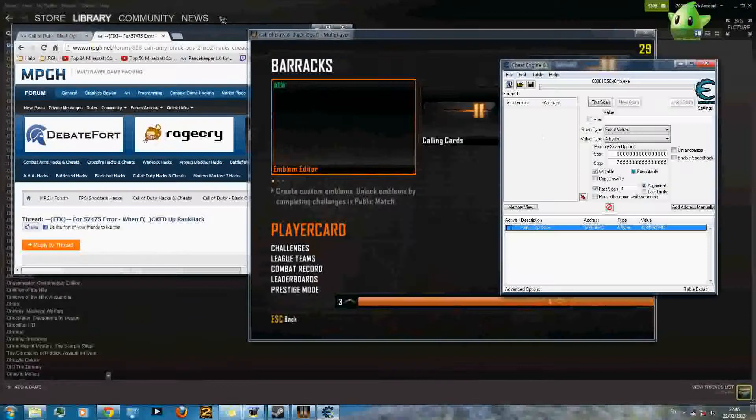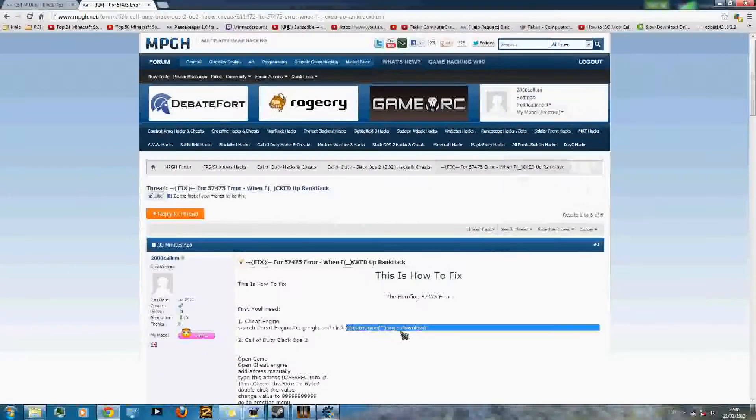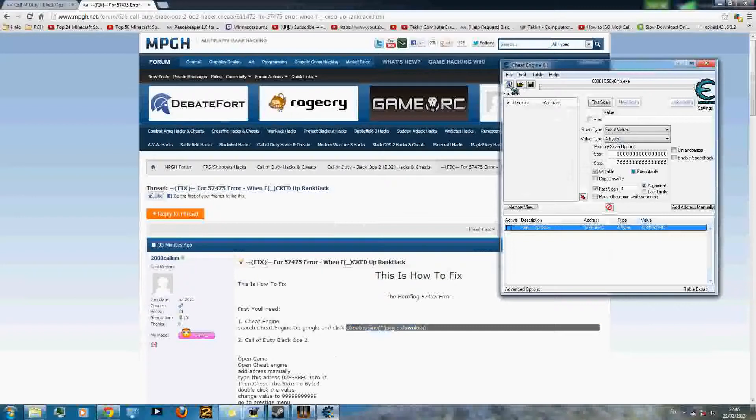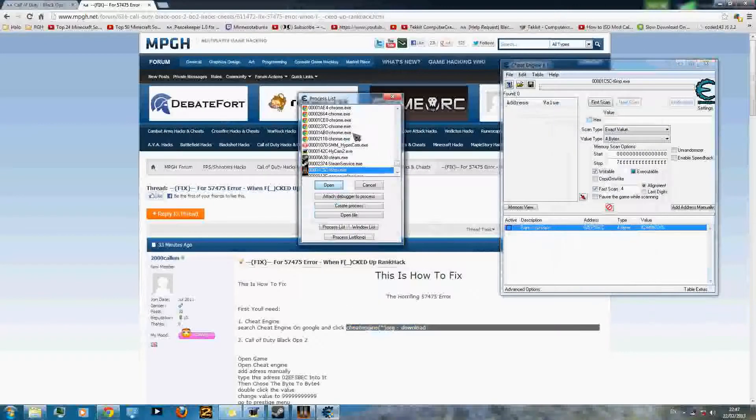In here you get the 57.475 error. You keep getting it because your XP is messed up. So what you want to do is install Cheat Engine. The link is cheatengine.org and will be in the description.